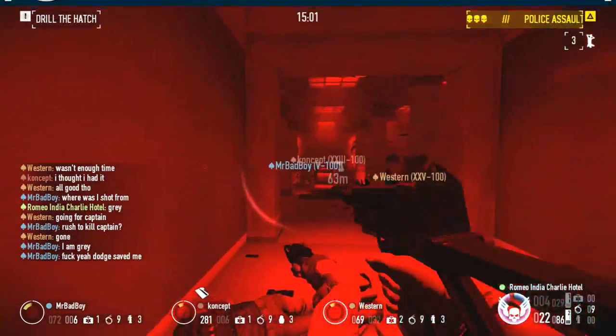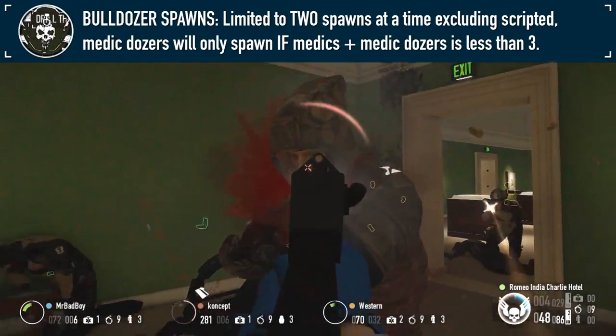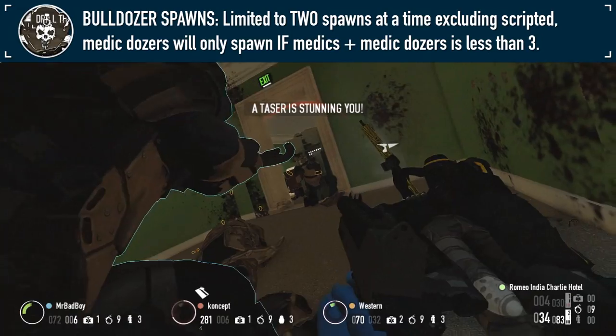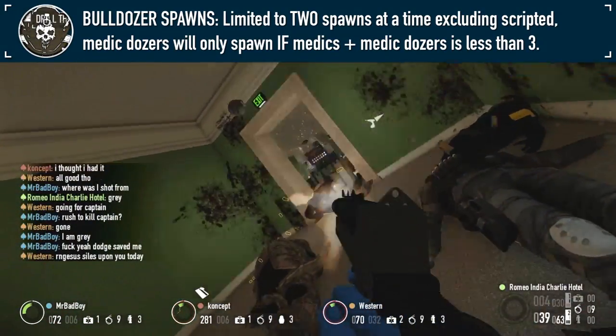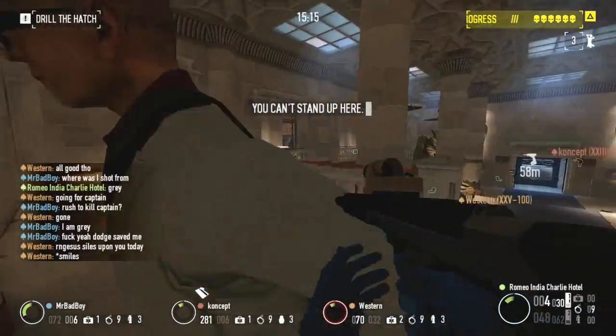Thankfully, despite Dozers' incredible tankiness, they are limited in spawn rate, maxing out at 2 per map, not including map-specific spawns like on Bank Heist and the Hoxton Breakout. For a Medic Dozer to spawn, in addition to the 2 Dozer limit, it also must not exceed the Medic limit which is a maximum of 3.